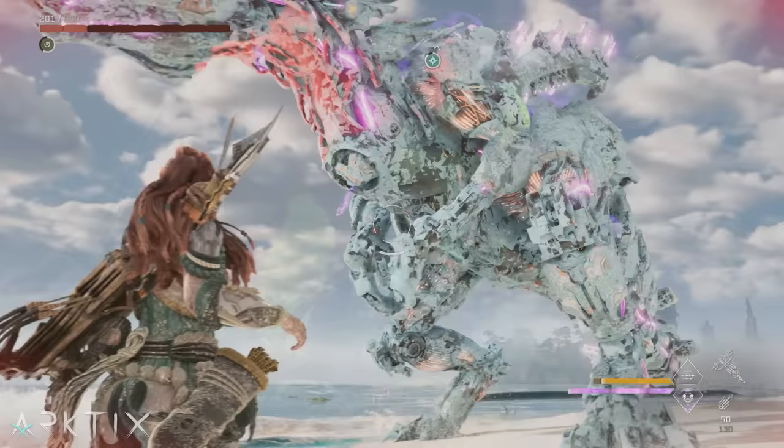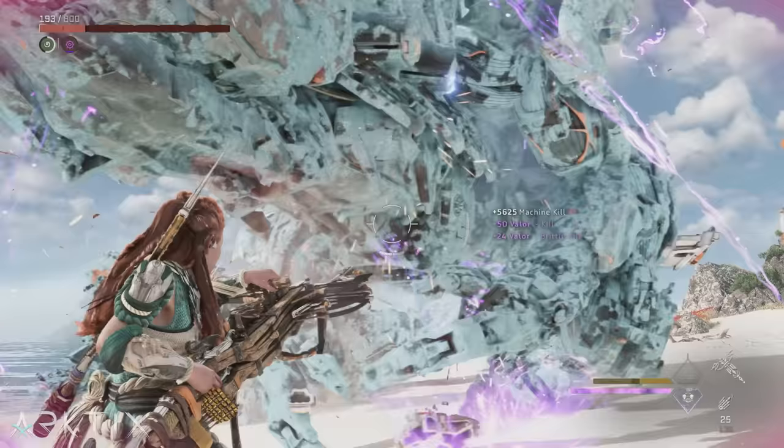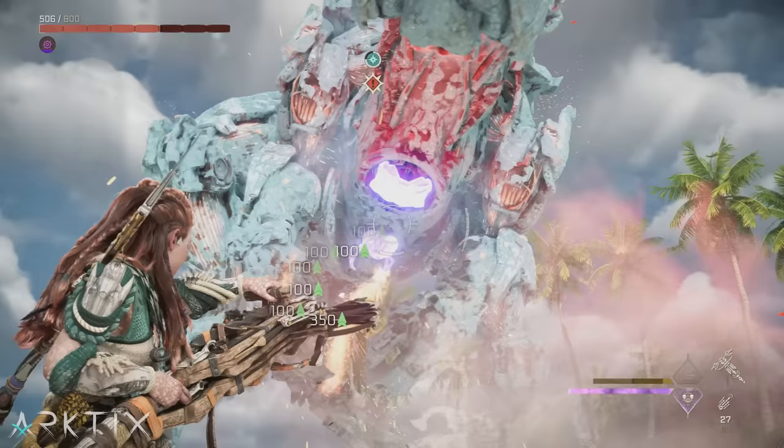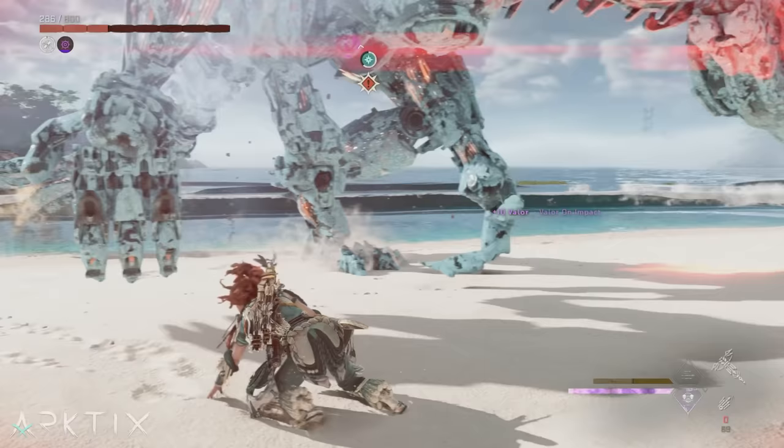Bolt blasters are another great weapon for raw damage output, but they can be a bit tricky to coil. Many of us like to use them with the sustain burst weapon technique, which unfortunately can't hit crits — so if you like sustain burst, crit chance and elite crit coils are off the table. Close and long range are your next best options, but they require you to either be closer than 10 meters, which is risky with such a slow weapon, or further than 30 meters.